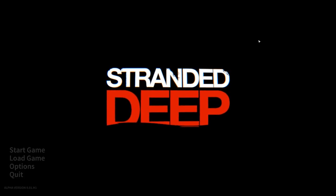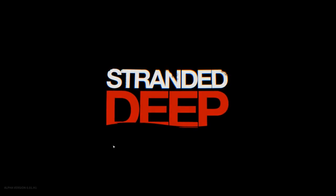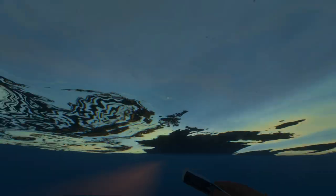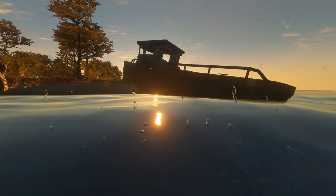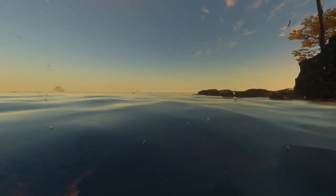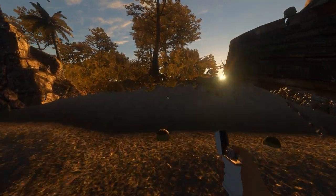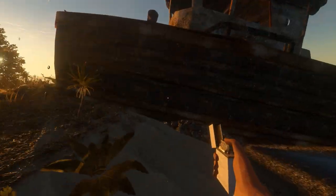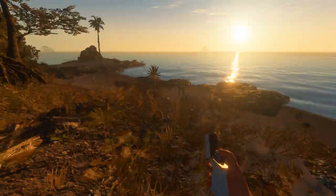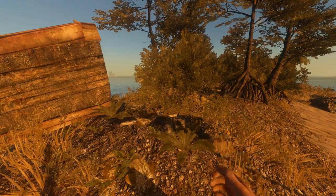We're back in the game with the modified save file. I press Load Game to see where we end up. We only used a few meters of offset and — voila — we're out of it, right next to the boat. We offset ourselves about 10 blocks away, our save file is intact, and we can continue playing without losing any progress.